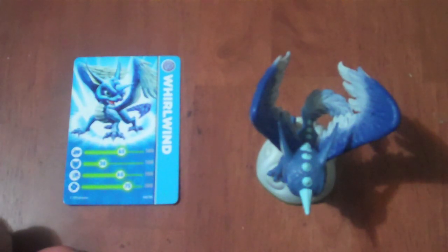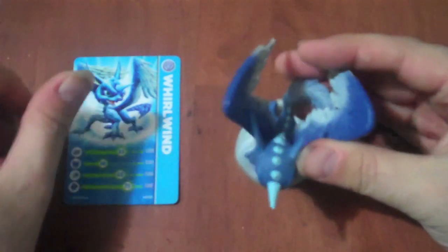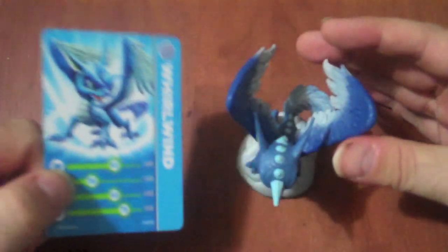Hello everybody and welcome to another episode of Skylands Figure Review. Today I will be talking about Whirlwind. Whirlwind is an air type dragon — an eagle-dragon combination thing going on, as you can see. A lot of blue and white going on with this dragon.